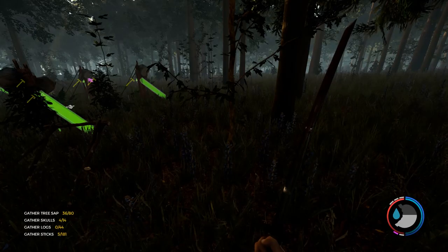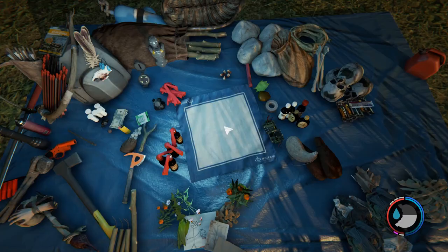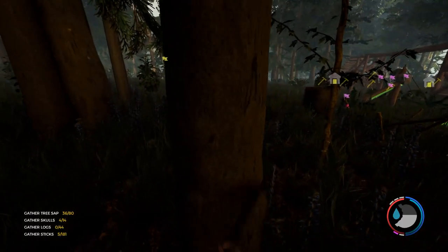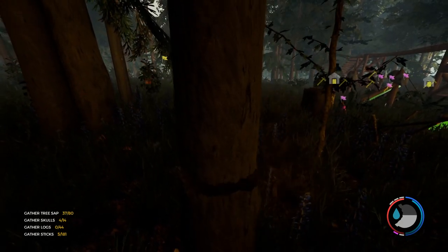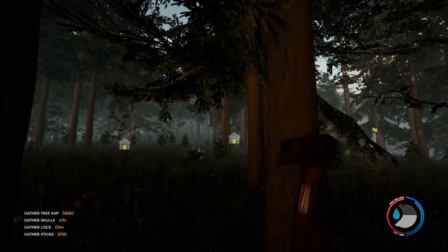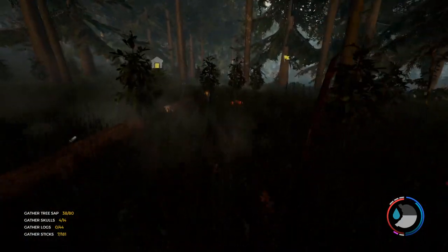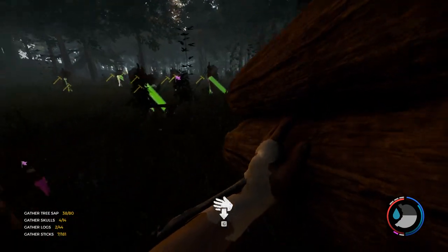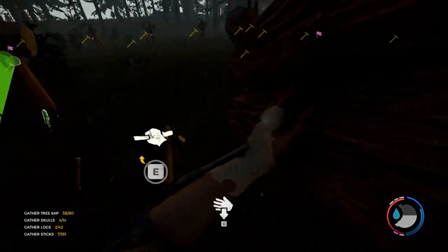I don't know of anything in this game that can stand up to mutants — I think they can break anything, maybe even walls. What I do is I fight mutants out in the open. It's so much easier to kite them around with the bow — flame arrows, regular arrows, even the flare gun. There's absolutely no reason to hide behind your walls with a mutant. I've never had a mutant destroy anything on mine, but I'm pretty sure they can destroy wooden walls.